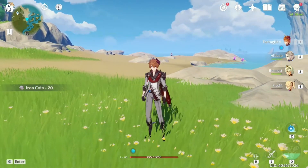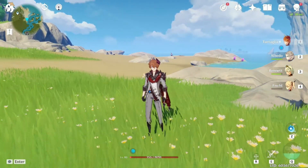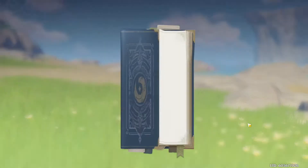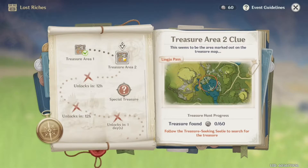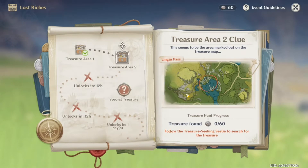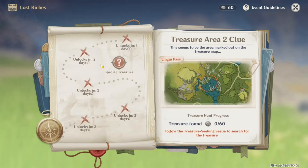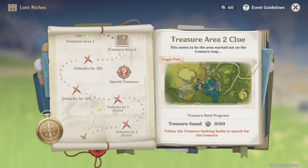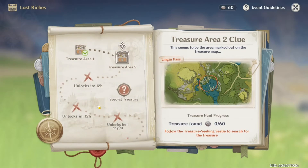Once you find all the hidden coins in the area, pull up your event tab, head into the event details, and you'll be able to get the second treasure area. You can get 60 of these per run, so make sure you do this before the event goes away. There are some good rewards — 300 primogems, extra enhancement ores, some books, and of course the main prize: that cute little pet you'll be able to acquire.